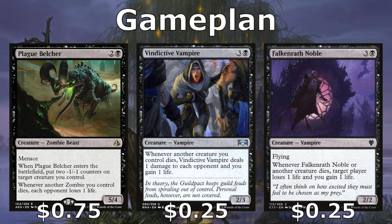Plague Belcher, Vindictive Vampire, and Falkenrath Noble help us drain our opponents or make them lose life whenever our creatures die. The Belcher is specific to zombies, so there's a bit of extra work to trigger it, but he'll make each opponent lose a life. Vindictive Vampire makes each opponent lose a life and we gain a life whenever our creatures die. Falkenrath Noble lets us point at a specific player to make them lose one life and we gain one life.